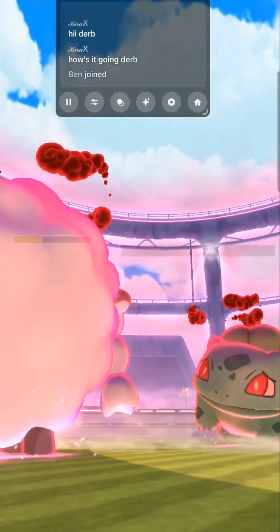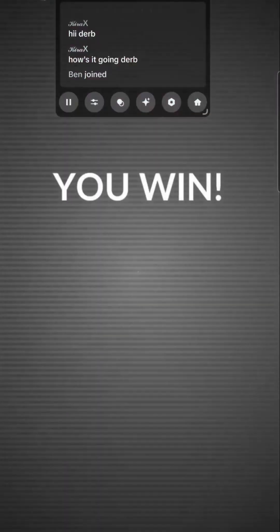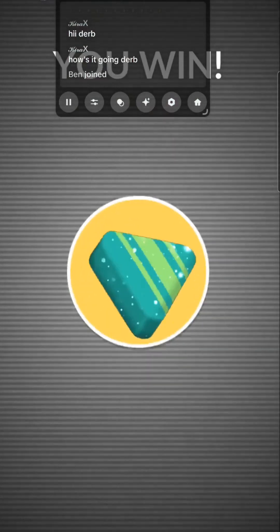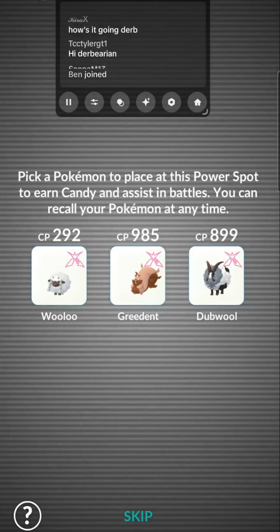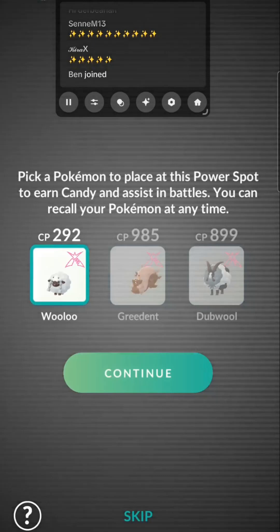We have to win three of them, so we're going to do two more after this. Let's go! Sparkles in the chat, everybody. Alright, that's our first Max Raid. Pick a Pokemon to place at this power spot to earn candy and assist in battles. You can recall your Pokemon at any time. We'll put in Wooloo.